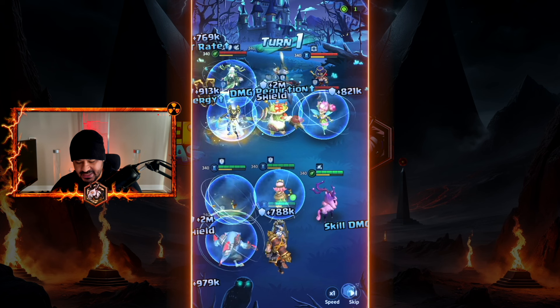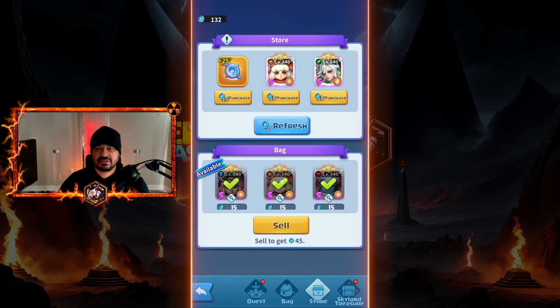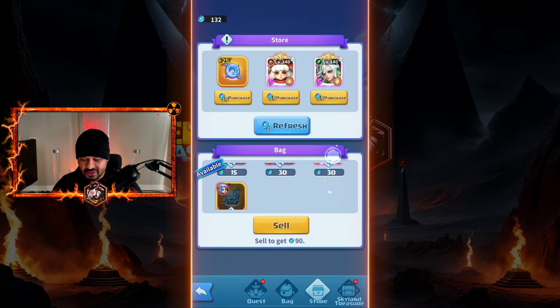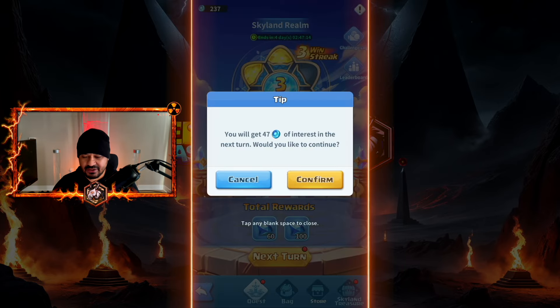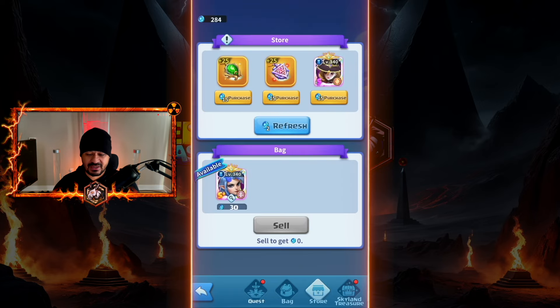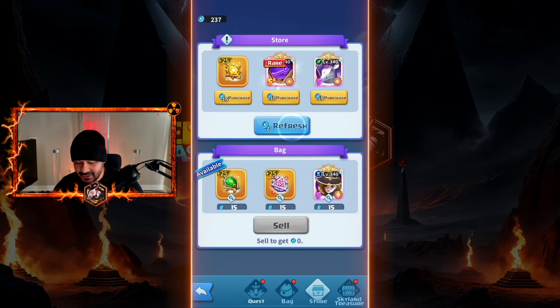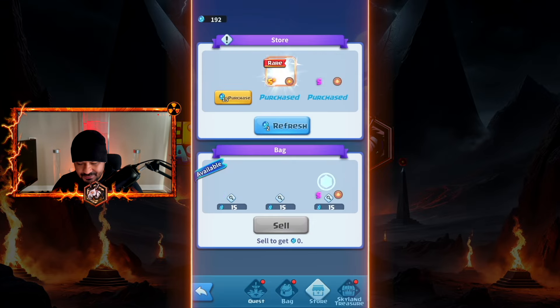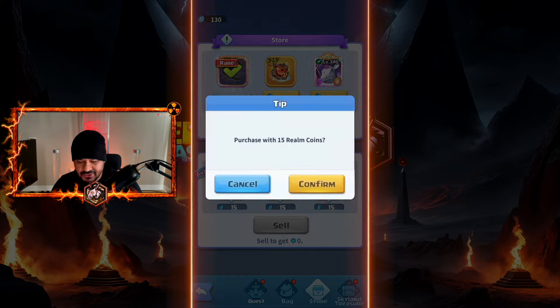One of my main strategies is porcelain. If you can pull her early, you're good to go and you really don't need that many good artifacts. Especially when you start pushing around round five, if you just have a good artifact on her and maybe one good defensive artifact, you can just fly through this. Porcelain is so OP — she is the meta.